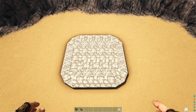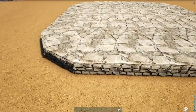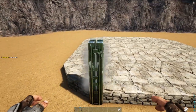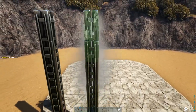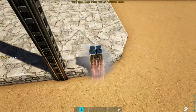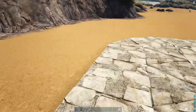Next we're going to add our pillars to the main portion. Starting on the front left corner, place a wooden fence foundation on the regular foundation, and on each side of that snap six high metal pillars. Go ahead and do the same thing on this other foundation. Do the exact same thing on the back side as well.